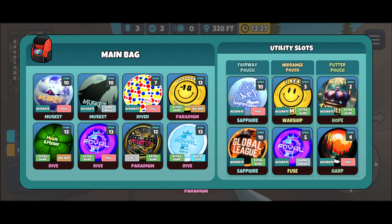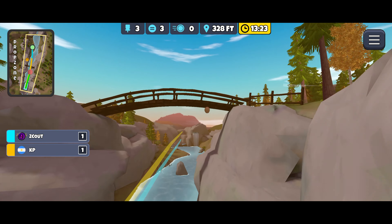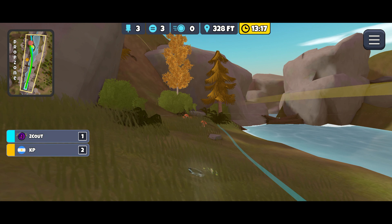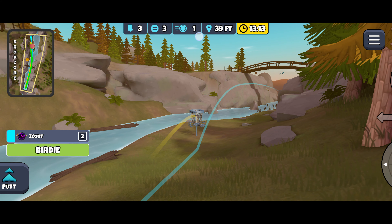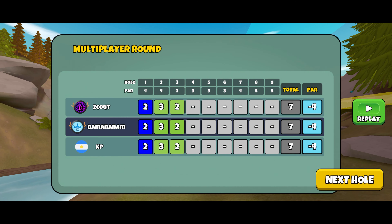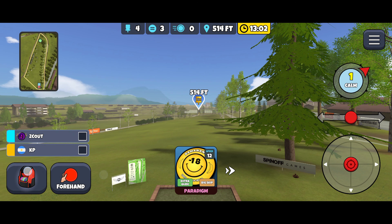Grizzly Gulch 4. I can run this with a little bit of a tailwind sapphire, but the musket works just fine — aim it out to the right and slide it up safe to land. I think about the roll musket here: it'll stop sooner but it also has that chance of standing up and rolling straight into the water, which I want to avoid. So I go with the windbreak musket — leaves a little bit more of a throw in, but less likely to go in the water.